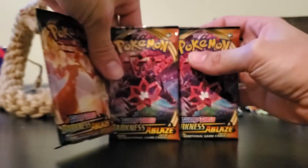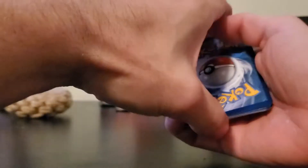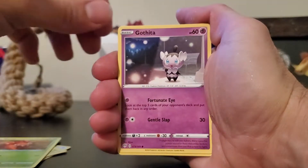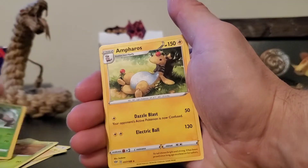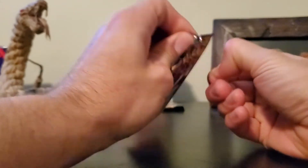Three packs left — saving the Charizard one for last, as always. Got the code card, one-two-three to the front, getting rid of the darkness energy — that's our first double-up energy. We've got Furret, Houndour, Flaaffy, Mareep — so we can evolve our Flaaffy — Paras, Gothita, Skarmory, Cubchoo, and a Gloom as the holographic. For the rare, we've got a regular Ampharos.